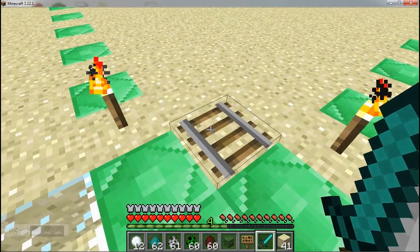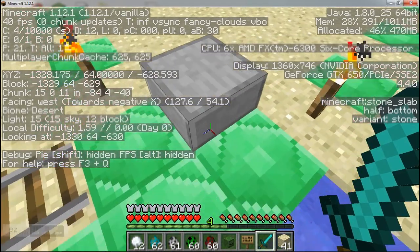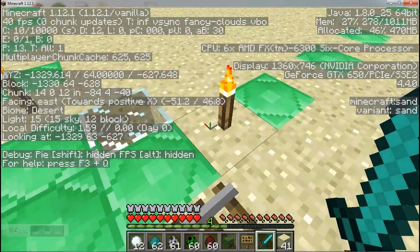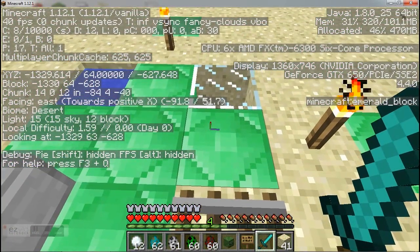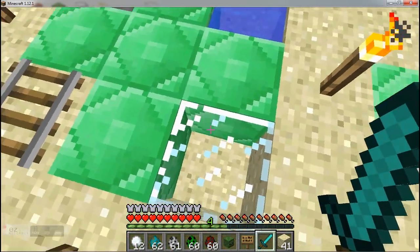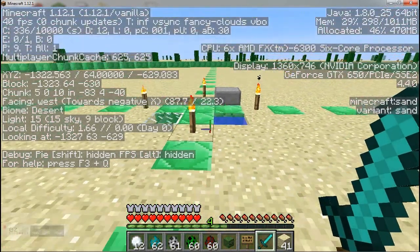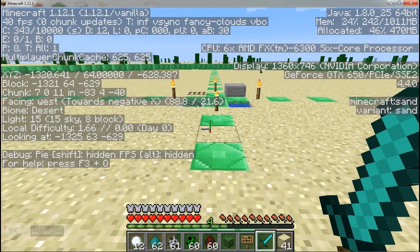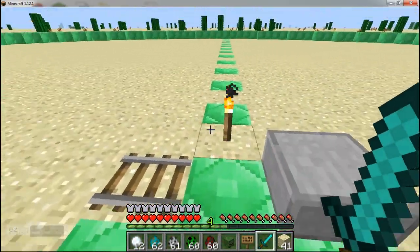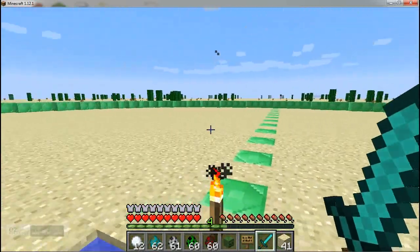As you may have seen in one of my other videos, which I'll put a link in the description, mobs cannot spawn on any block that adjusts your height from a round number — anything like a slab or carpet. They also cannot spawn on railway or redstone, and they cannot spawn on transparent blocks like glass, and they cannot spawn on any liquid block, so lava or water. They also cannot spawn on any block that has a light level of 8 or above. The light level applies to everything including mob spawners, but the block height and type of block does not apply to mob spawners.